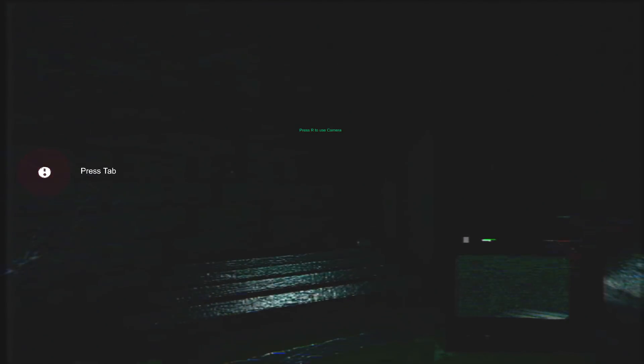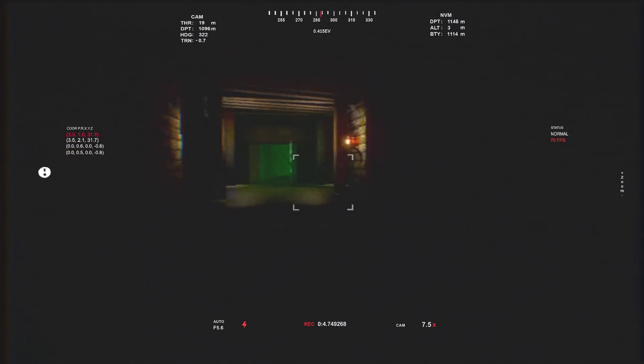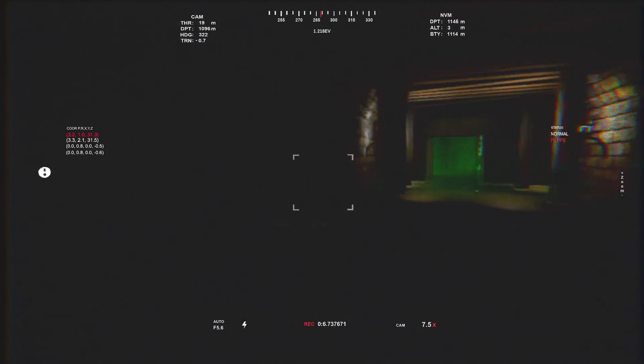Let's press Tab. So I need to find the battery and find the exit key. Find the battery — oh, boy. And pressing R... I don't know if that's any better, to be honest. We've got a load of stats around the screen now. I might be able to see a little bit better like this.